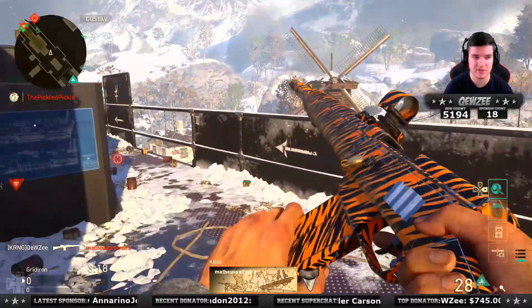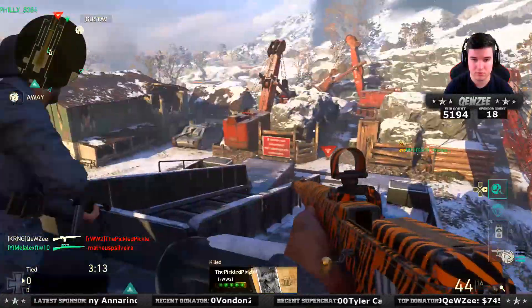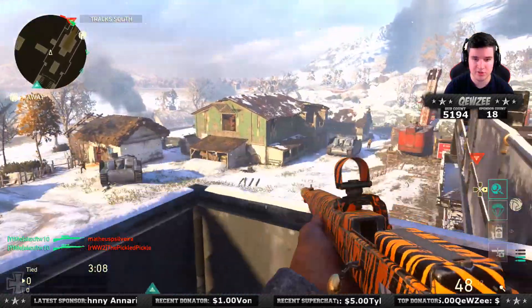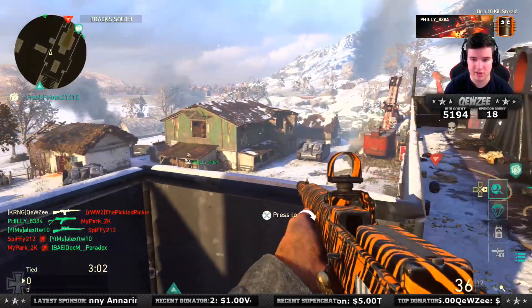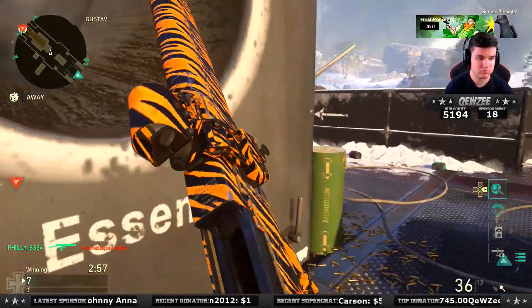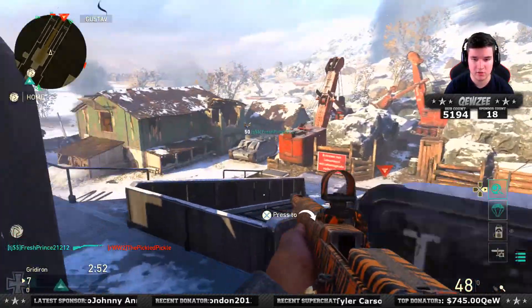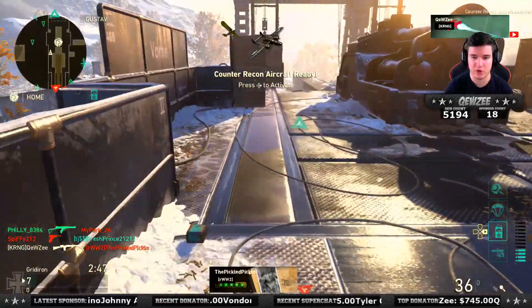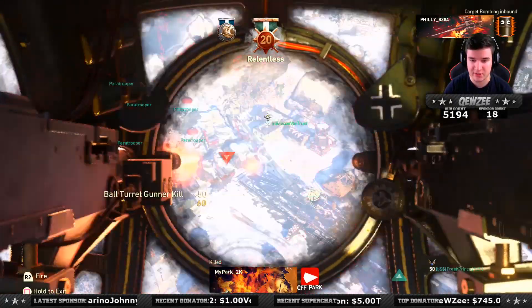I'm on 16, I think 17 or something. If you want, I could block the left side off or block the right side off for you — so they can spawn on one side and just repeatedly. Yeah, I could just stand over there and run around. I'm about to run out of ammo here. I think I'm one off the 20. Am I gonna keep calling in my Ball Turret every time I'm on a streak, dude?